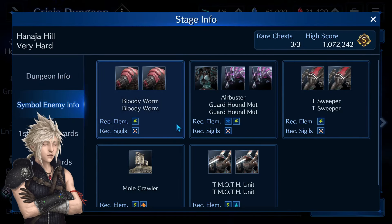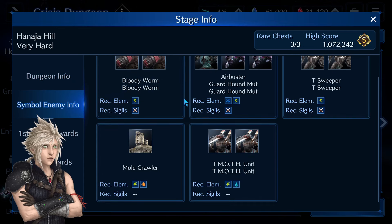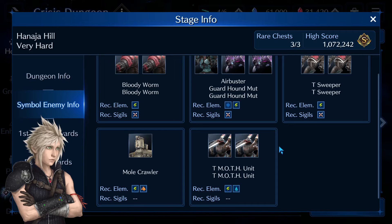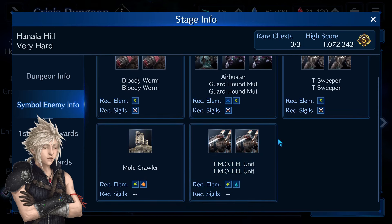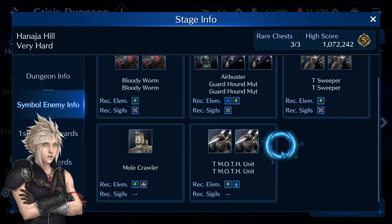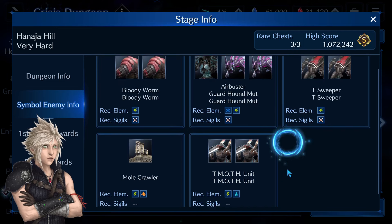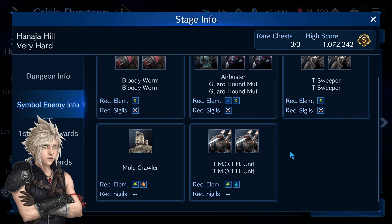All bosses in this dungeon are weak to lightning, so lightning DPS weapons and Ramu summon will be most useful here. If you have good non-elemental DPS weapons, especially magic ones, they will also be very viable. We have Cloud and now Zack as our best lightning DPS characters, and half of those bosses are also weak to magic and lightning magic attacks.